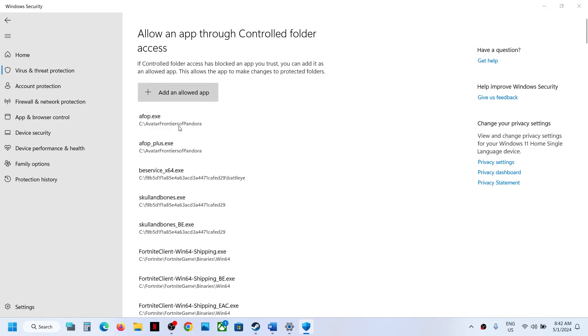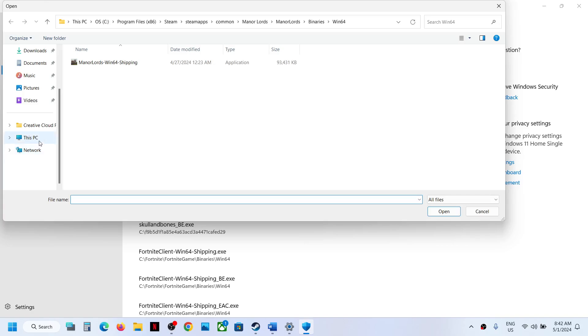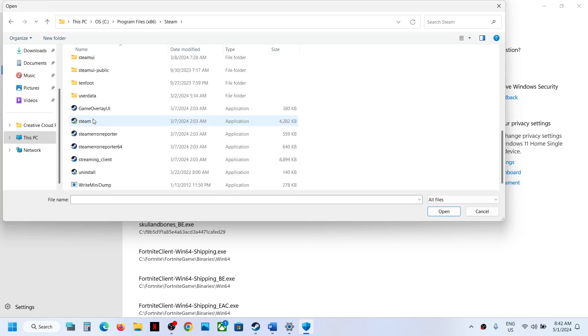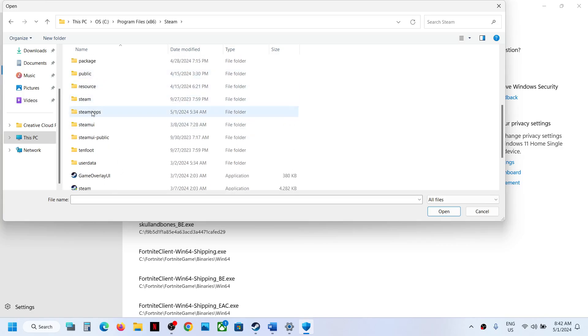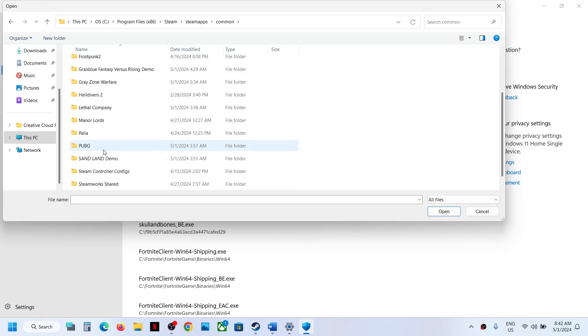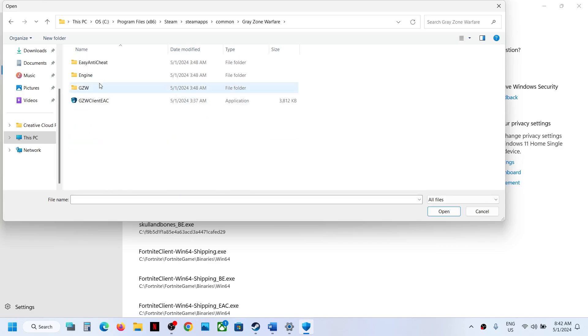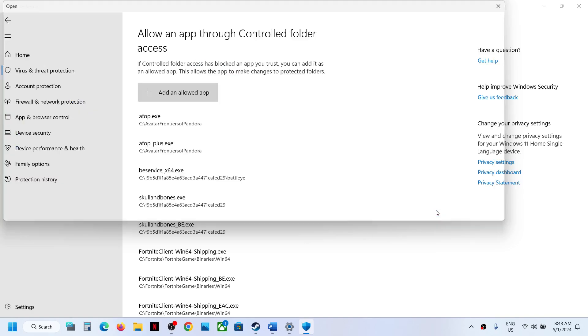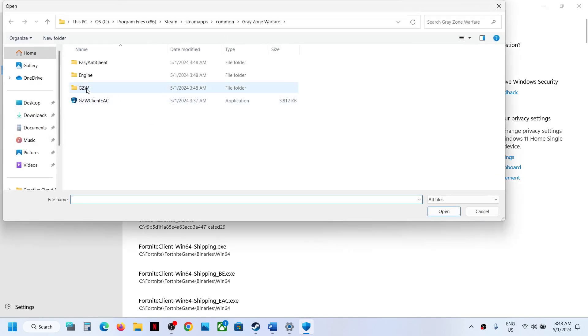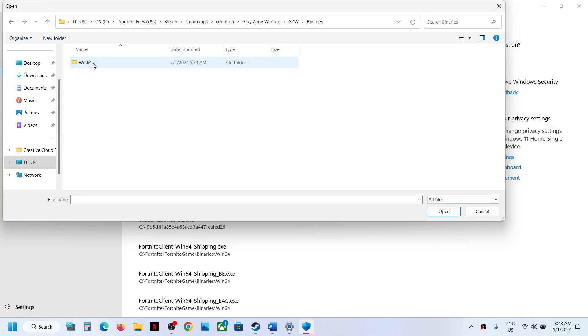Click on Allow an App through Controlled Folder Access, click Yes to allow, then click Add Allowed App and select Browse All Apps. Go to the game installation folder — if the game is installed in C drive, open C drive > Program Files (x86) > Steam > SteamApps > Common > the game folder — and select the exe file, then click Open.